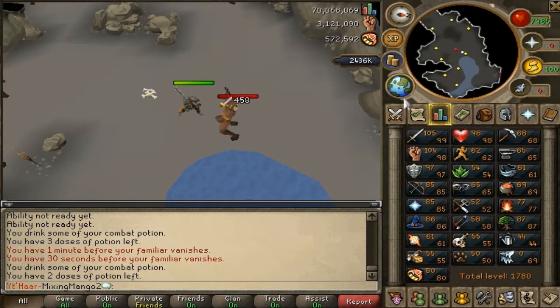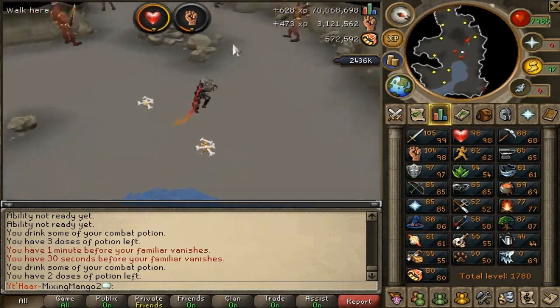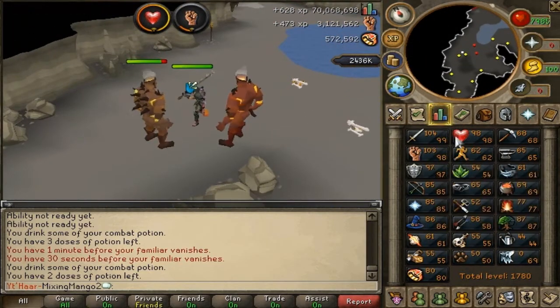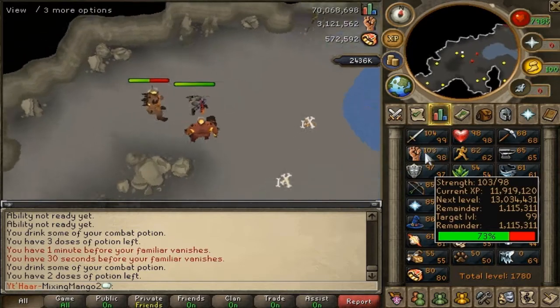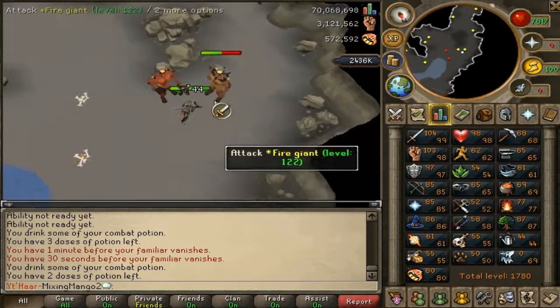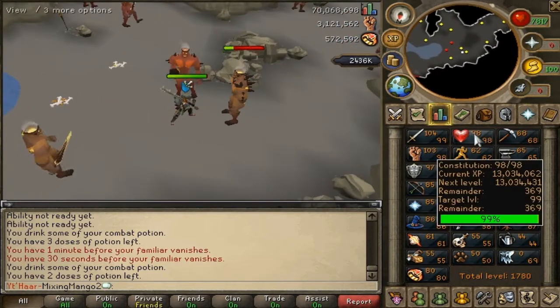I'm actually one level off strength and two levels off defense. Obviously when I get 99 defense I'll be 200 combat, and I'll probably get strength first, which will also make me max melee. Once I get all four of those I'm fairly close — in terms of melee I'm just about 3 million XP away, so that's quite close.